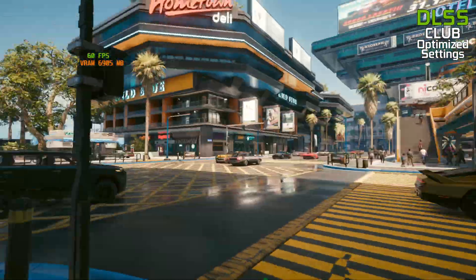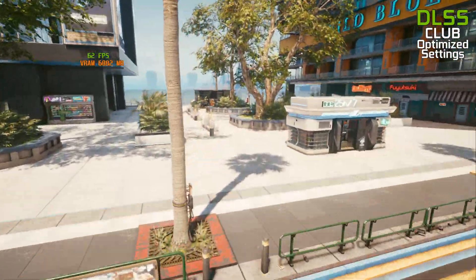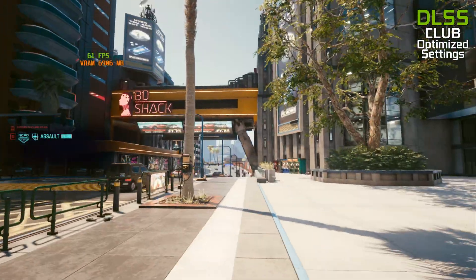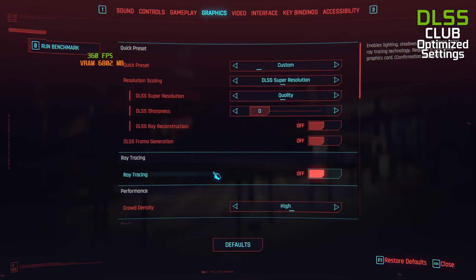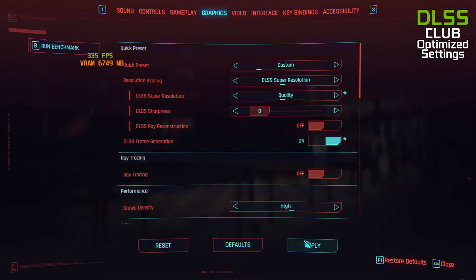Hello Gamers. It finally happened and we didn't even have to wait for Christmas. We have Frame Gen for 2000 and 3000 NVIDIA GPUs. And ironically we can be grateful to AMD for releasing their Frame Gen source code. It did not take long for modders to use it and give us the opportunity to play with frame generation in pretty much every title which has this feature — previously limited only to RTX 4000 series.